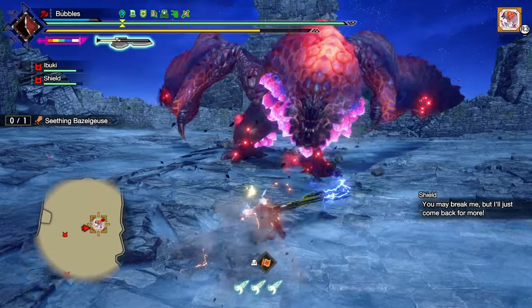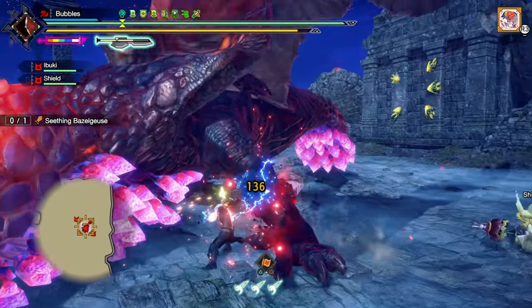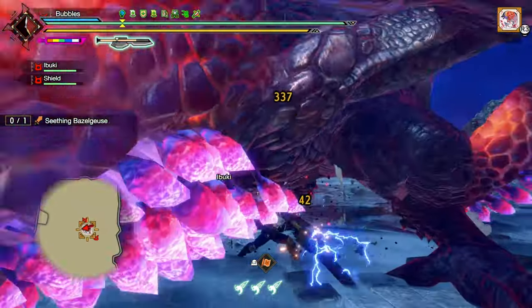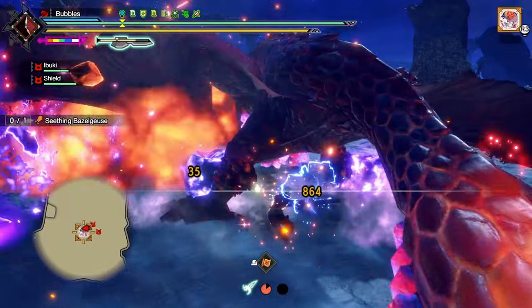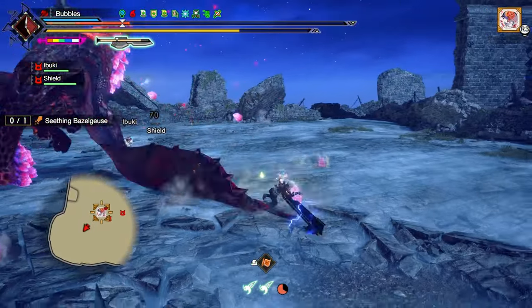Just do some morph combos because I need gauge. Nice and easy, because I had no gauge there. I should have rolled back — I tried to, but it didn't let me. Counter. Counter — that should work. It did. Beautiful. Hyper armor through the bomb. Bit sketchy — as I said, those bombs hurt a lot.